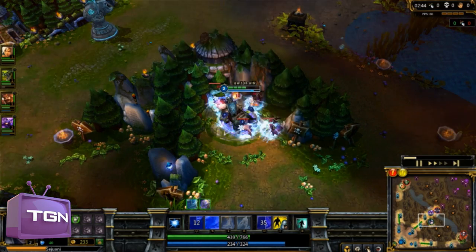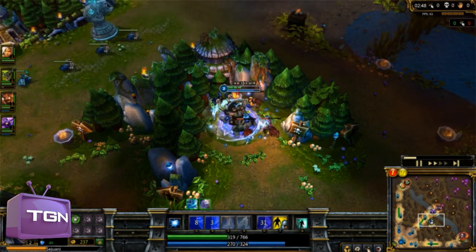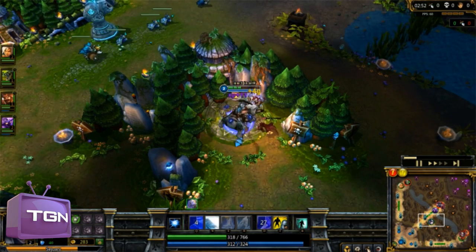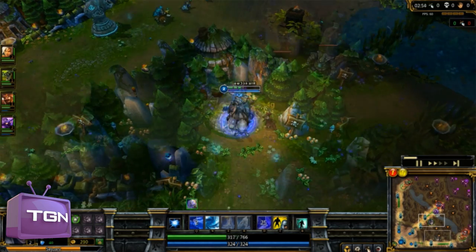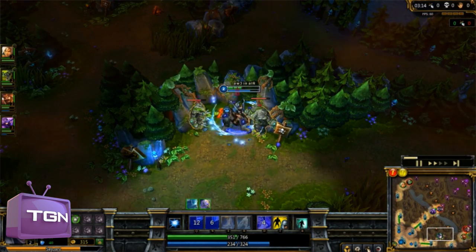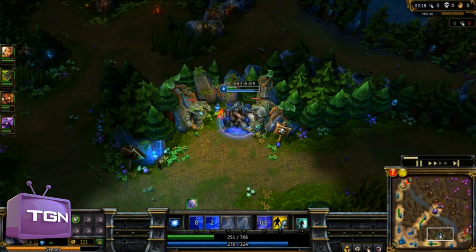Here you can see that you are able to jump or charge through nearly every wall in the game, so this allows you to jungle a little bit faster and finish off the wraiths. After this you will go to the golems and finish the big one off with your smite and then just kill the small one.